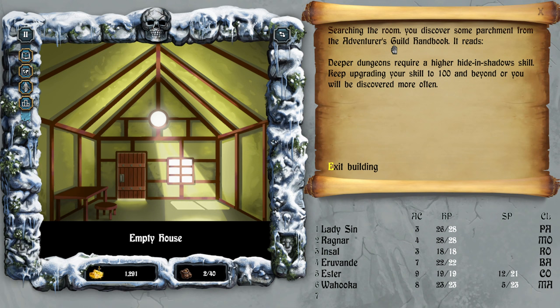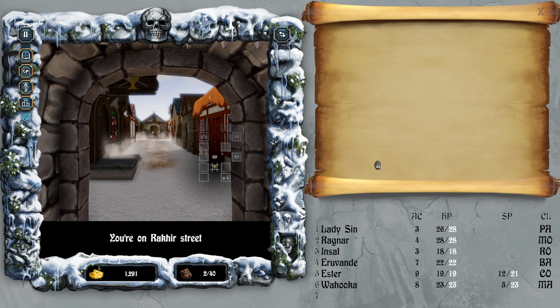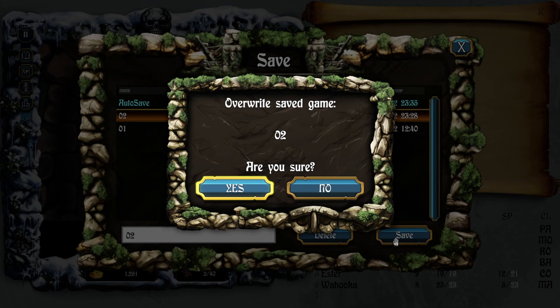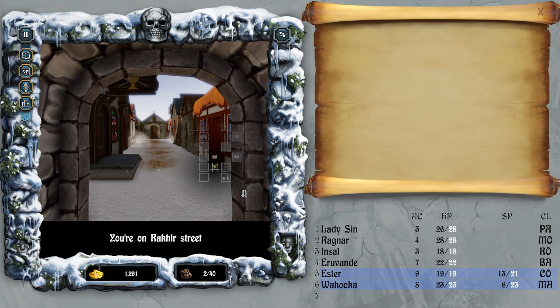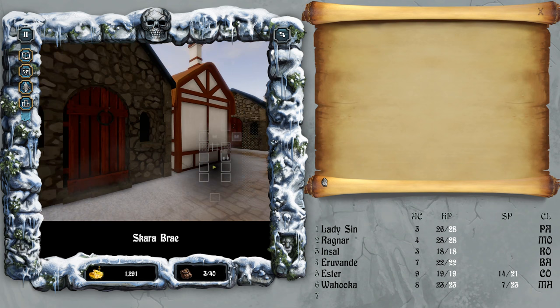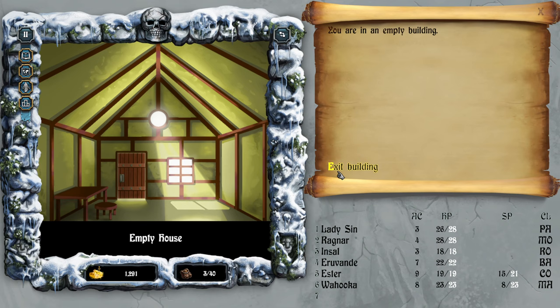Searching the room — we discover some parchment from the adventurer's guild: 'Deeper dungeon requires...' Yeah, I had that, thank you game. I'm kind of worried to move beyond this point. A tavern — I will probably need to eventually go into the taverns and gossip or whatever it is.